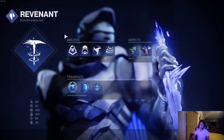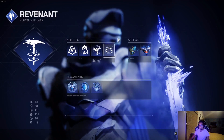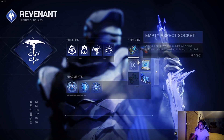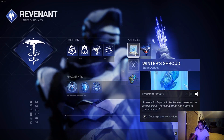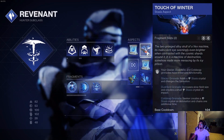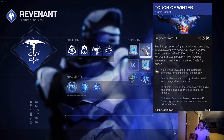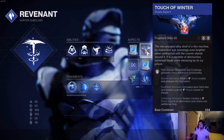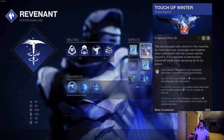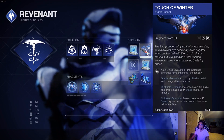On top of that, with the Revenant Stasis Hunter subclass, obviously we're using the Duskfield grenade. You can also use Shatterdive or Winter's Shroud for dodging and slowing nearby targets if you want. But the main thing is Touch of Winter, because this will stack with the effect of the Exotic where it increases the Duskfield grenade's size — not only spawning an even larger crystal, but massively increasing the Duskfield's size when paired with Renewal Grasps.